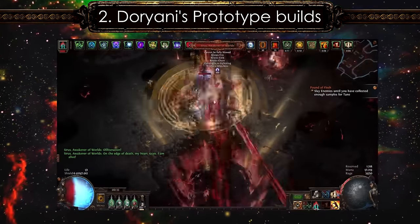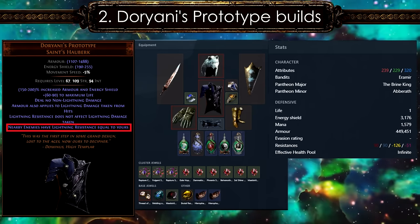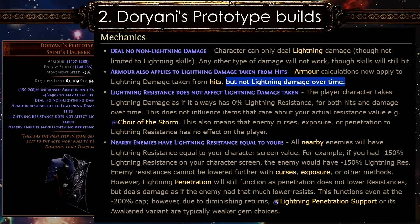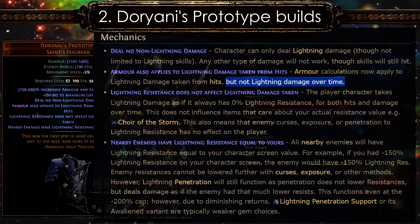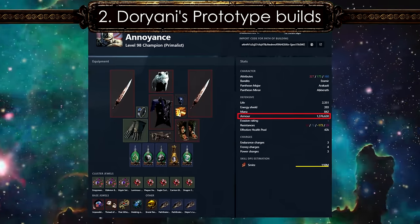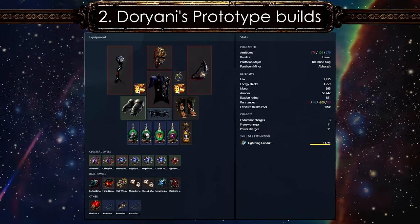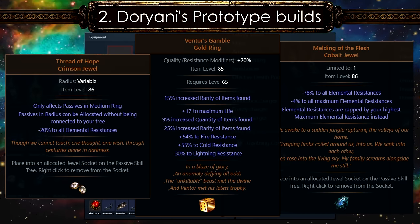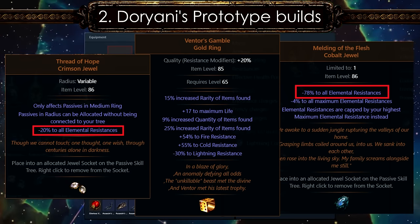Number 2: Doriyani's Prototype builds are extremely high damage builds even against uber bosses due to their unique ability to turn enemy monsters' lightning resistances into yours. The only downside of these builds is that they cannot withstand mana siphoners and other lightning damage-over-time effects like the laser beams from the Maven fight. They require tons of armor, as this affects not only physical damage reduction from hits but also lightning damage reduction. Most proper Doriyani builds use Melding of the Flesh and items that reduce resistances such as Thread of Hope and Ventor's Gamble.